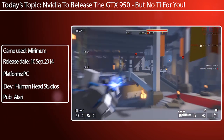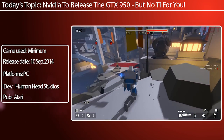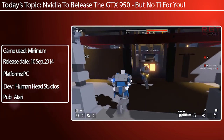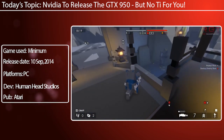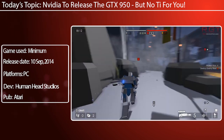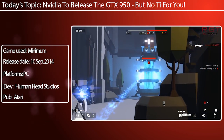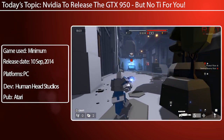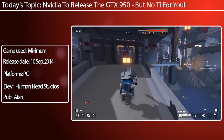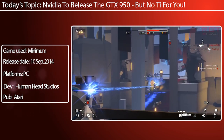What differences are there between that and the Fiji Pro? The Fury X utilizes the Fiji XT, whereas the Fury — the slightly cut-down version — uses the Fiji Pro. It lowers the number of compute units to 3584 stream cores, meaning there are only 56 compute units. The core clock has also been slightly reduced to 1000 megahertz, which naturally reduces the TMUs to 224 versus 256, though it's not a massive difference.